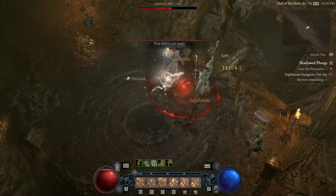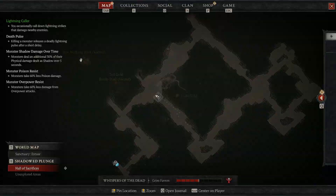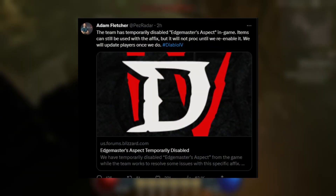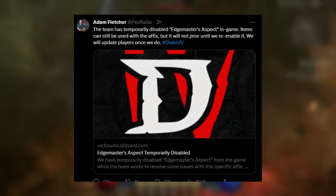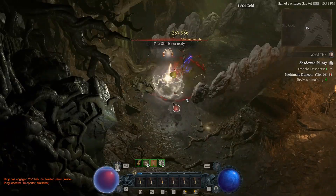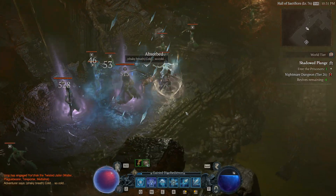We have some changes with both the dungeons and item systems right now, and currently we do have an aspect that got disabled. Adam Fletcher tweeted out that the team has temporarily disabled the Edge Master's Aspect in game — items can still be used with the effects but will not proc until they re-enable it. So if you are using the Edge Master's Aspect right now, I'd maybe imprint something else and put something different on.